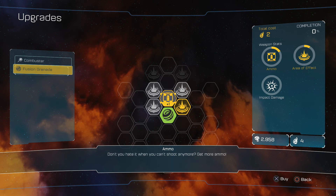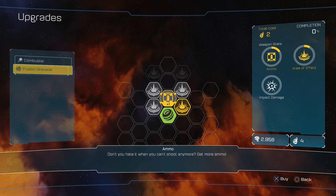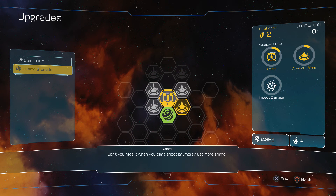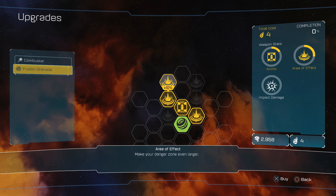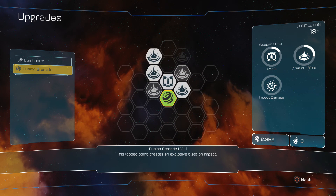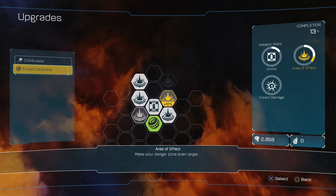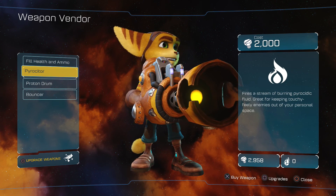Let's get one more ammo upgrade, and then two more area of effects - that'll fill out this tree going upwards. So that was all done with Raritanium, we didn't spend any bolts on that. The bolts are just used to purchase new things, like the Pyrocyter.